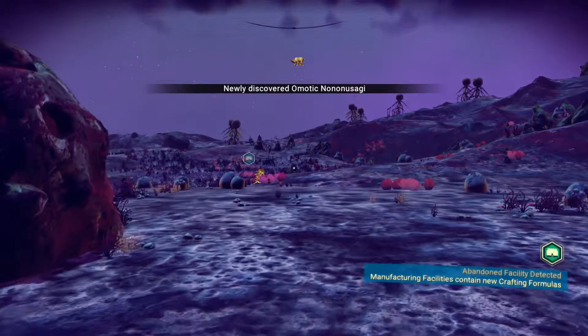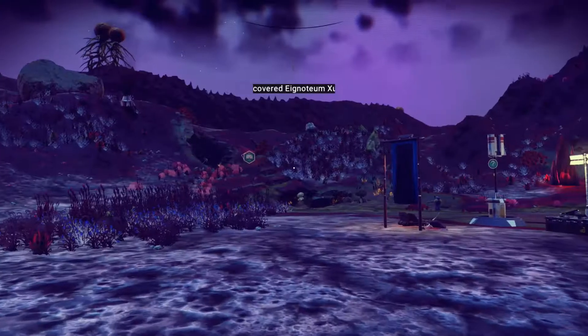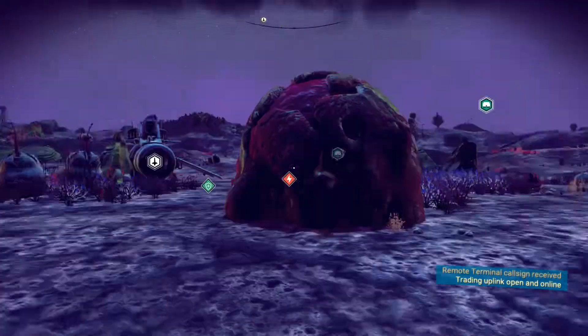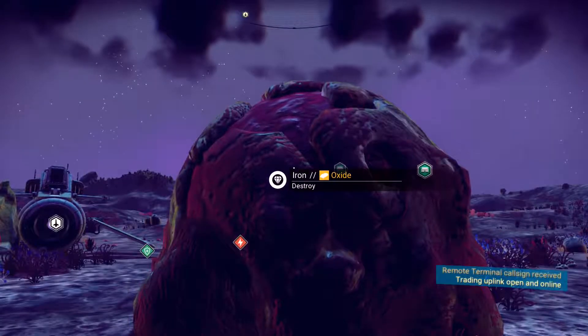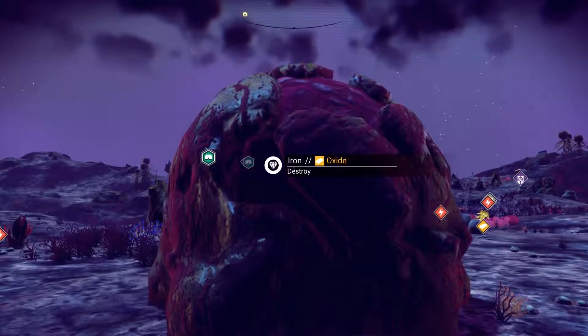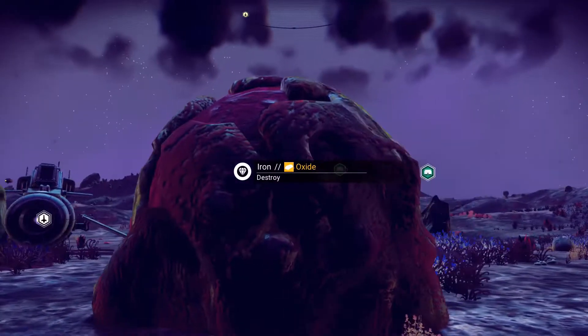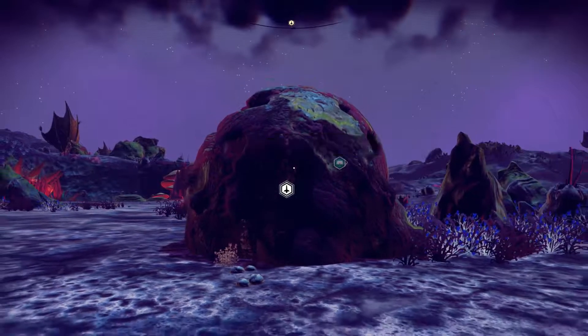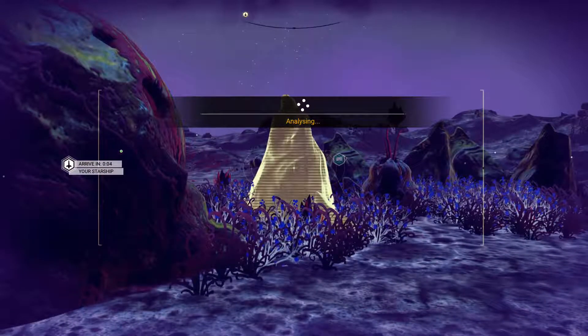It's not looking very hospitable down there, I'll be honest. Although, those are some big looking plants down there. Let's put a scan out and see if there's anything interesting around. Manufacturing facility — that could be very useful. Let's head there. There are some big creepy looking trees down there. This is so cool. Oh, the manufacturing facility is off planet. It's on another planet. How do I pick that up with a planetary scan if it's on a different planet?